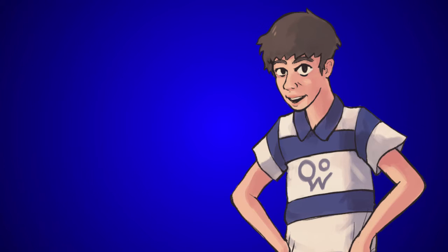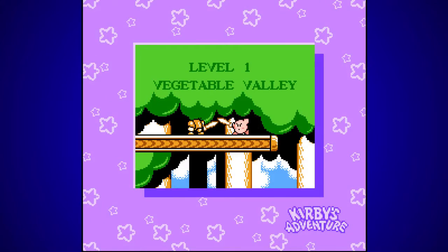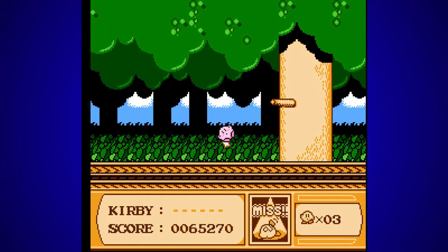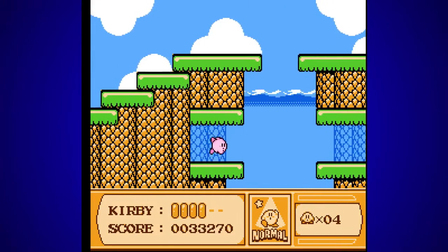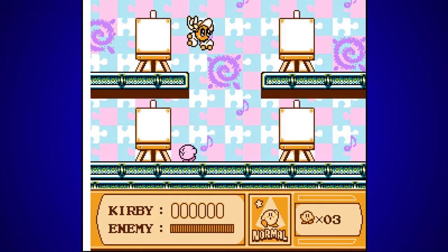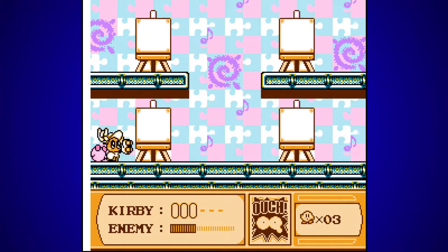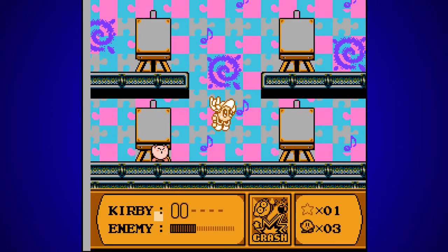Moving on to the story progression: you start in Vegetable Valley, which is essentially a generic grass world ending with a boss fight against Whispy Woods in the midst of a forest. After this you move on to Ice Cream Islands — a mix of your typical beach world with a bit of desert and caves. Once you've fought through this world you'll be up against Paint Roller, who attacks by drawing, which is very good design. You can inhale the drawings and damage the boss by spitting them back, and you can even get copy abilities from them.